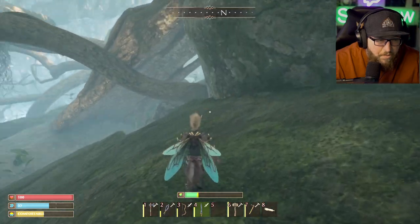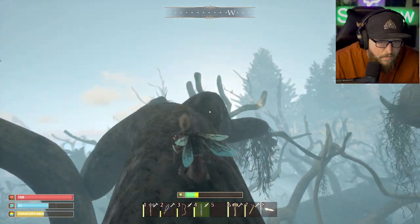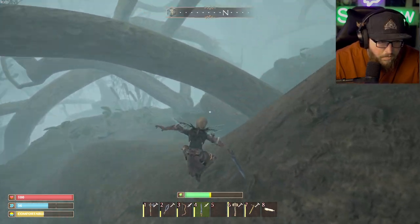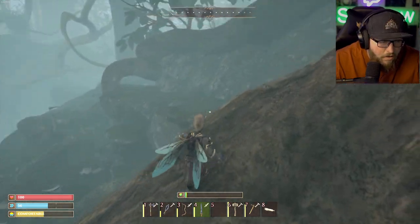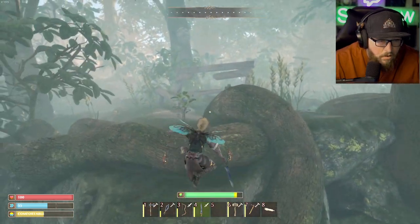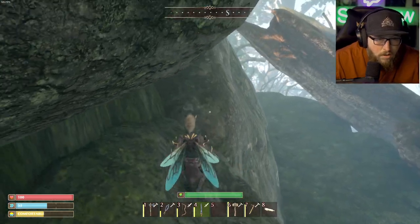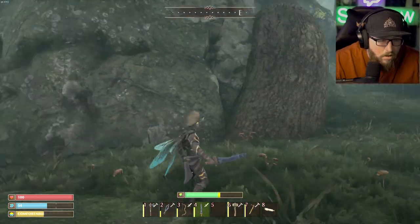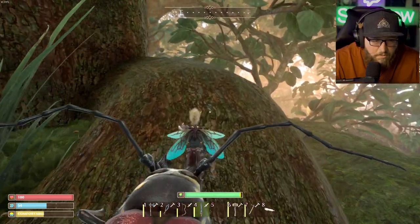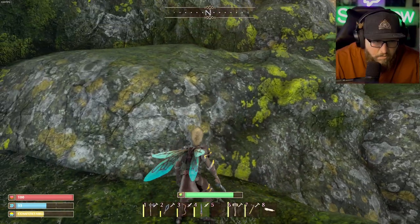It's a very difficult place to navigate. Maybe go up here — maybe I can jump over there. I think I found a way out. Wound up in the swamp again. I never did find the stag beetles, so they must be in a totally different part of the world. Supposedly they're in the jungle, but I don't really know where that's at.